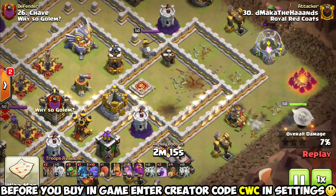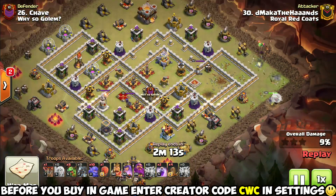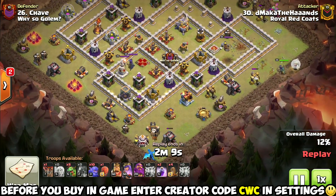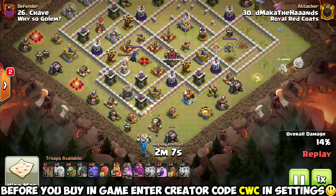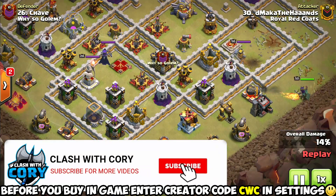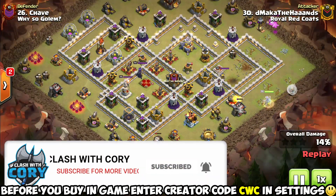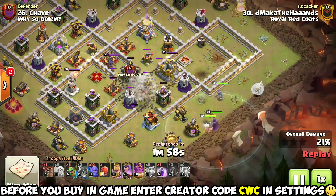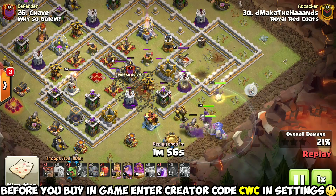First of all, he's gonna zap that multi-target inferno compartment along with an air defense up there and a couple other defenses that were not as important but still in the way, so might as well get the value with the same spells. He's still got four quakes in this spell composition - he's going to be opening up the walls to send the queen in with her five healers, ten bowlers, and the king, trying to just take out the core of this base.